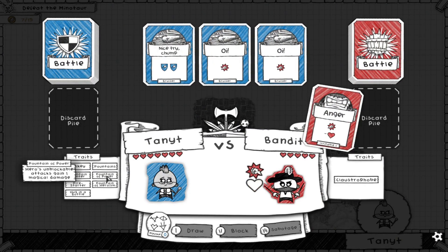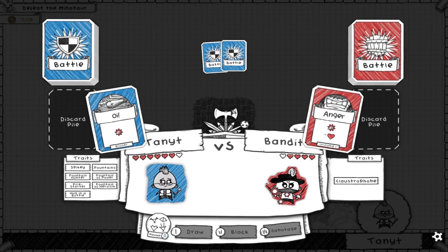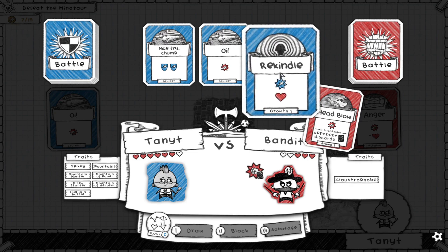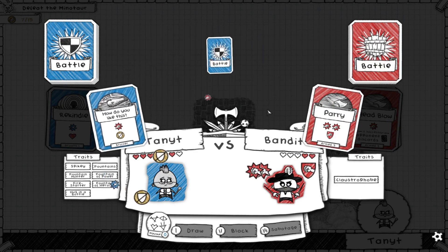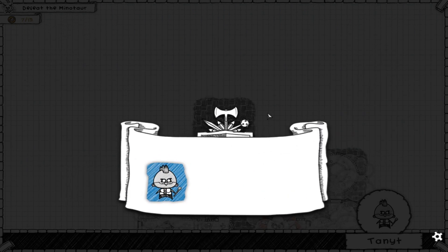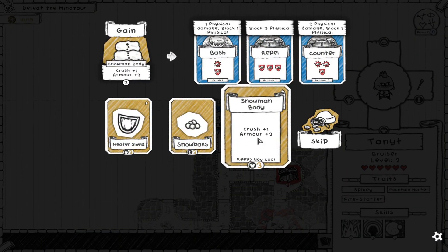Unblockable attacks gain plus one, gain plus one health per damage blocked. Of course I can't block any of that right now, but he'll take some damage there. All right, well I'll get health back at least. Unblockables get plus one and that'll finish it off. Yeah, that claustrophobic trait - knowing that is a great one, that is really handy.